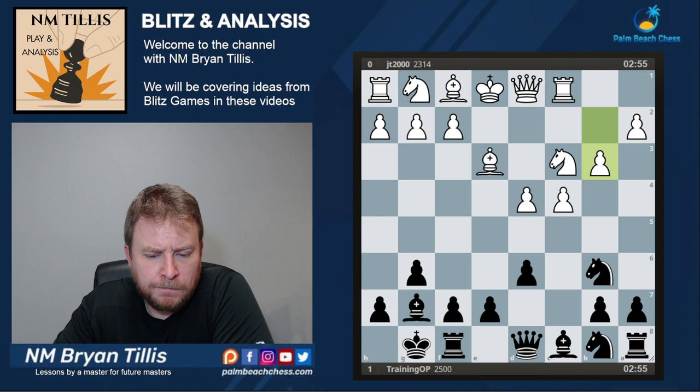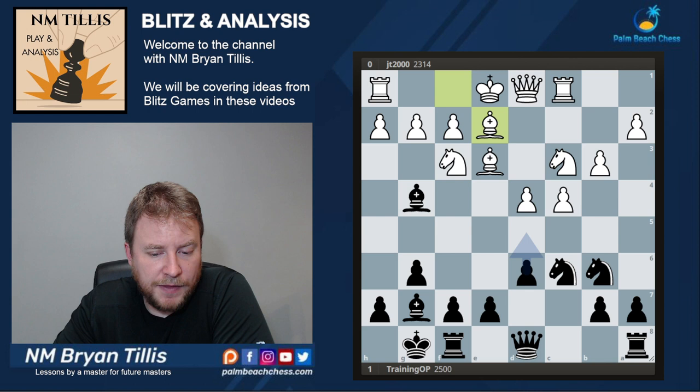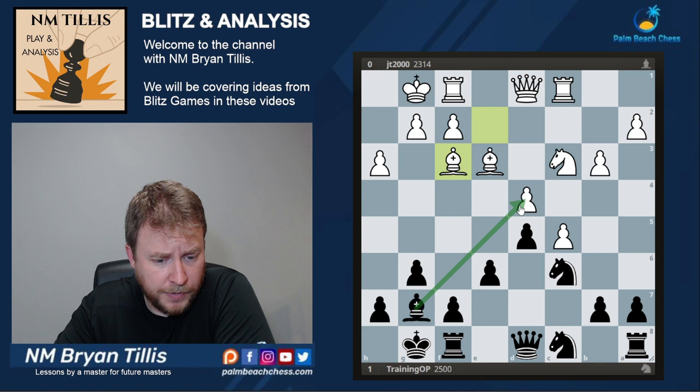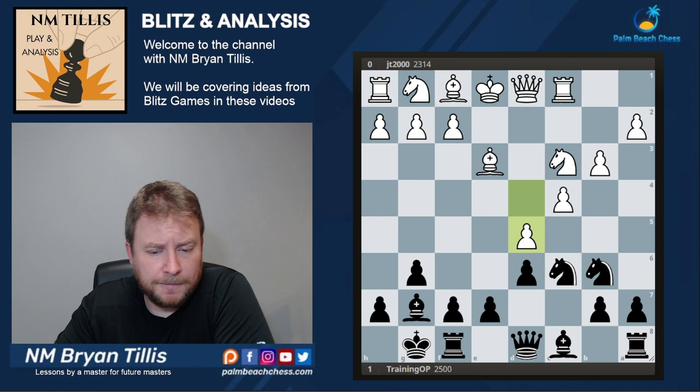So what do we do in this position? The reason Nc6 was the main line for so many years was because black is hoping for Nf3 followed by Bg4, then getting in d5. The dream is to reach a position where white has allowed this pawn structure, we've gotten rid of our bad bishop, and negotiated the pawns to be in agreement with our dark-square bishop. All of our pieces bear down on d4 and positionally we're just winning. But as I showed, after Nc6, white simply has d5.